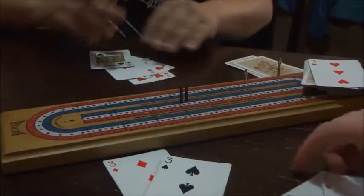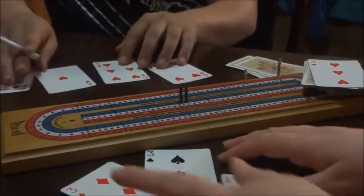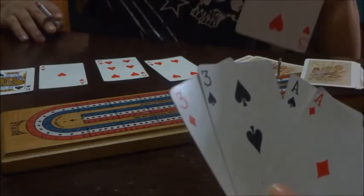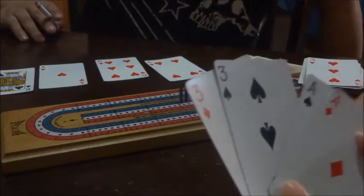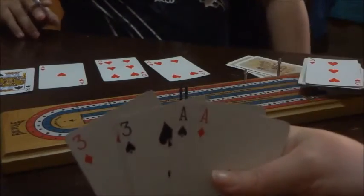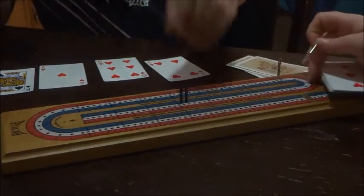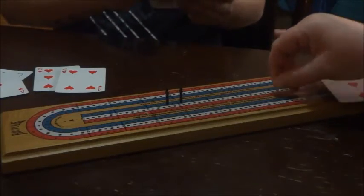In my hand I only have eight points. How I got my eight points: I have two aces which is a pair — two points. And then using the flip card I have three threes, which gives me six points for three of a kind. The combined total is eight, so we're going to move eight.